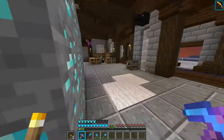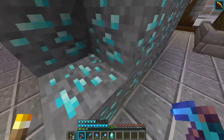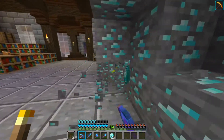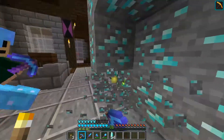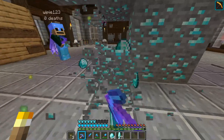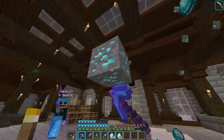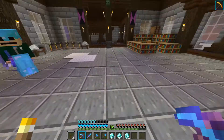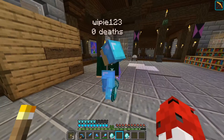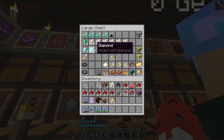Me and Wippy have been mining and we got quite a lot of diamond ore. I'm gonna Fortune 3 all of this. Let's start - Wippy's gonna help me. Let's see how many diamonds we got. We're already at almost one stack. This is getting quite good - still have one layer left. We have almost two and a half stacks, just one diamond short. Here you go Wippy, you can have half. Let's move on to the next thing.